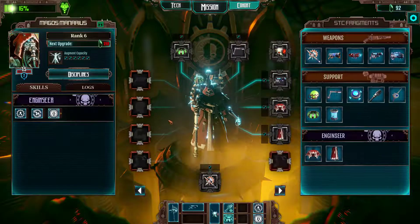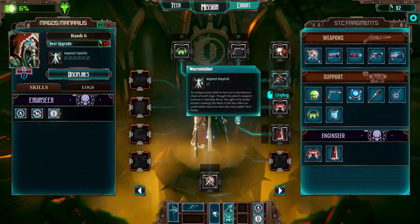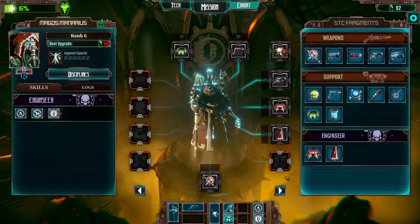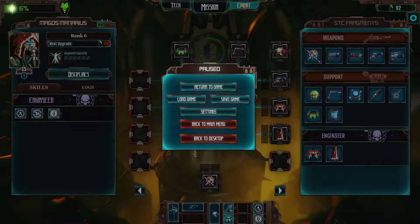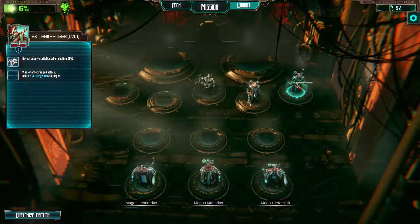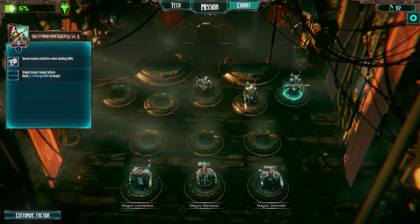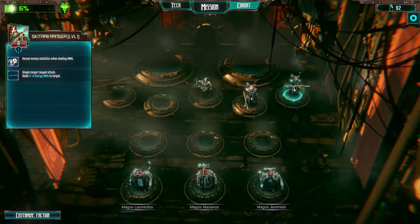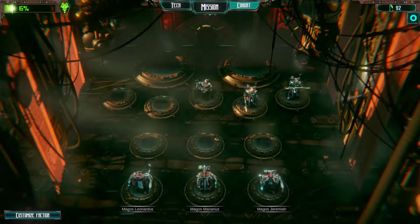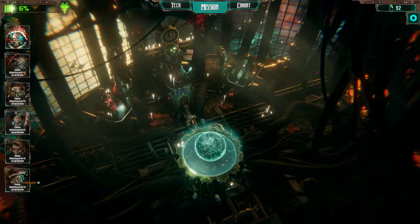Here we have our rounder and healer with his shielding field, healing claw, normal macro stubber, and melee weapon just to round things off. We also unlocked our Skitarii Ranger in our cohort. They're doing two to four damage — I actually like this Skitarii Ranger, let's see.